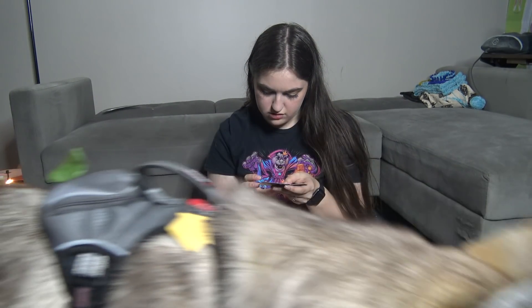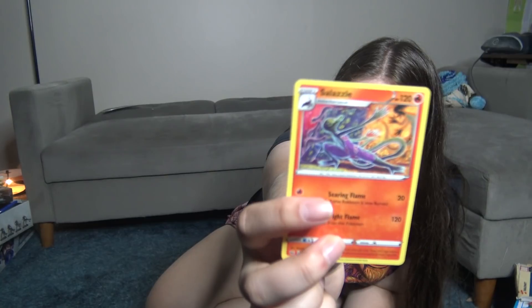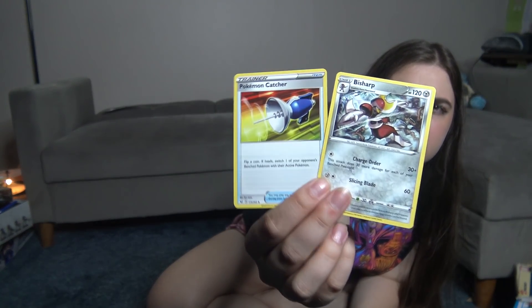And then I got a Thiebel and an Energy. Ooh, Sazzle's picture looks really cool — look at that, it's like cave art. And then I got Bishar and Pokemon Catcher. Athena, leave Zeus alone — they're just trying to play. Athena's feeling a little bit like a butthead, but you guys have seen a React-A-Pet so that's nothing new.